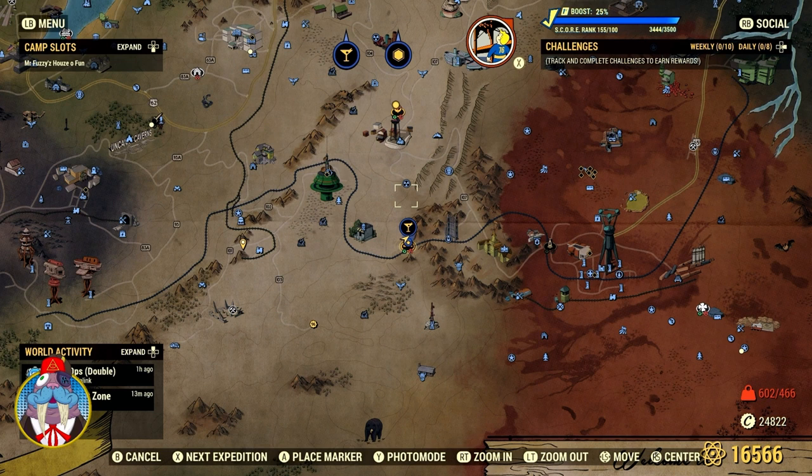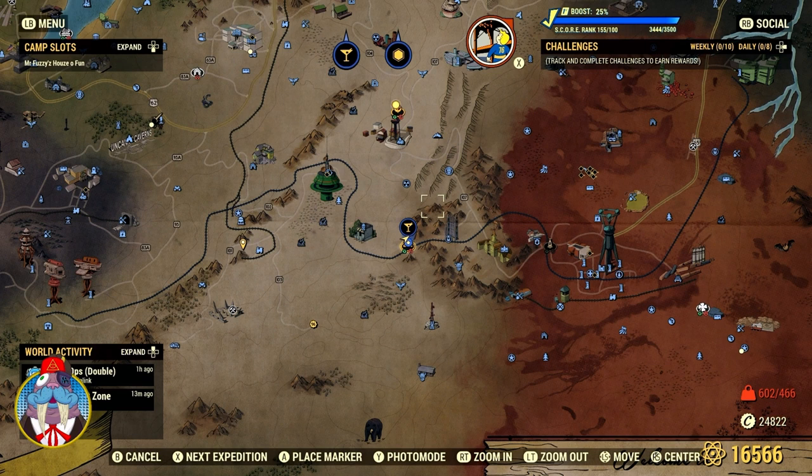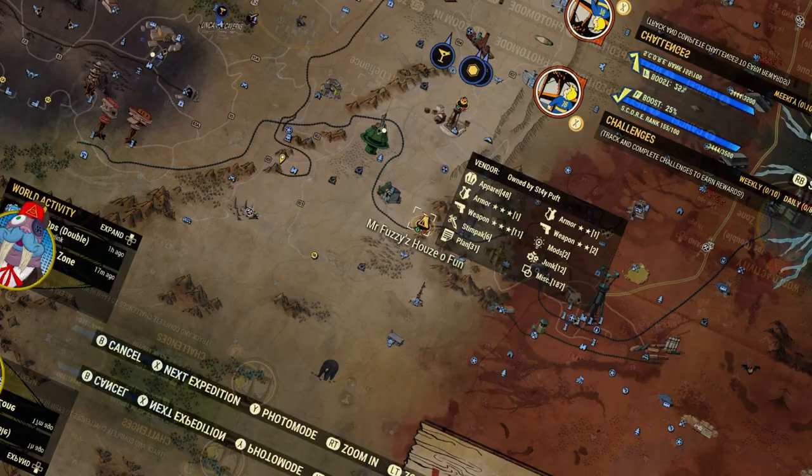They're easier to see at night, so if it's dark out, come over here and do it then. I always go whenever I'm done with Eviction Notice and just hop around and find all of them. The carrot flowers are here as well, so you can pick those up too if you're thinking about making mintats — two ingredients in one spot. There's not as many carrot flowers, but there's a ton of firecracker berries. You can also find firecracker berries and more carrot flowers down at Fort Defiance.